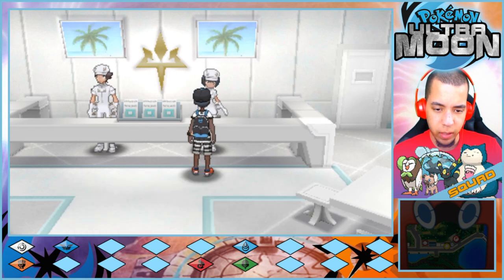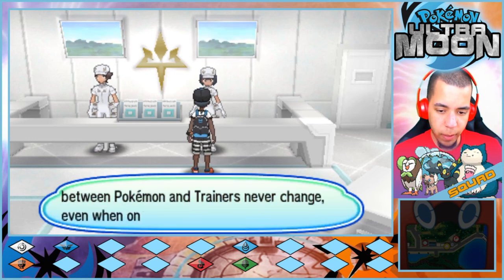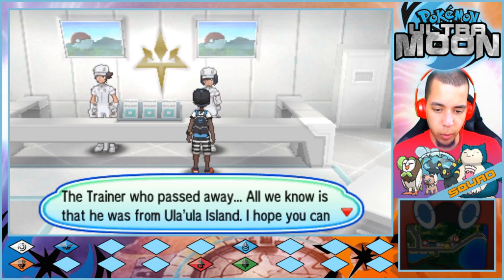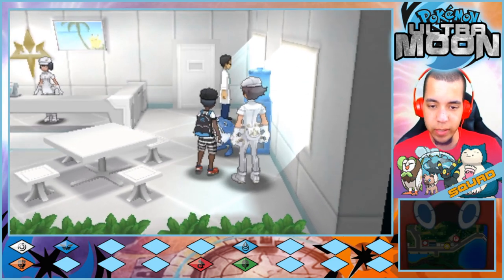Wait, what? Left Pokeball — wait, wait, wait, hold up. Does the relationship between Pokemon and Trainers never change even when one of them goes missing? A trainer who passed away — all we know is that he was from Ula'ula Island. I hope you can find something. The one time I don't read something is when it's important.